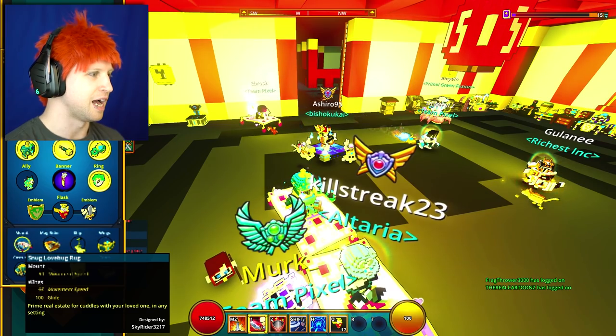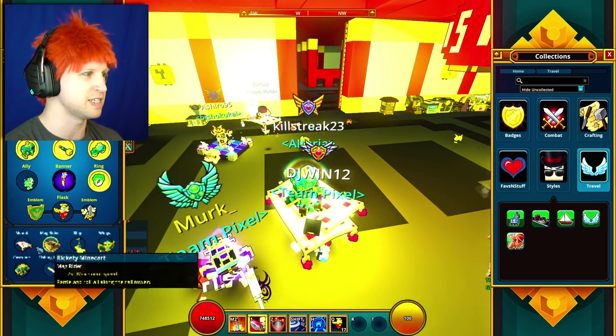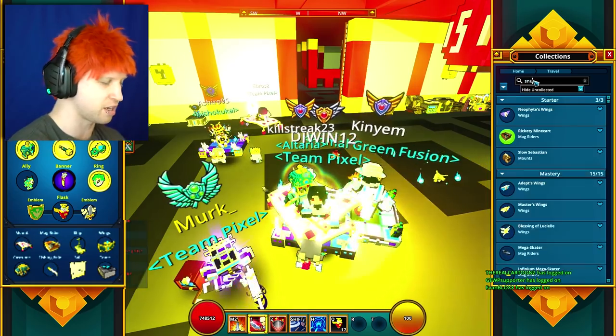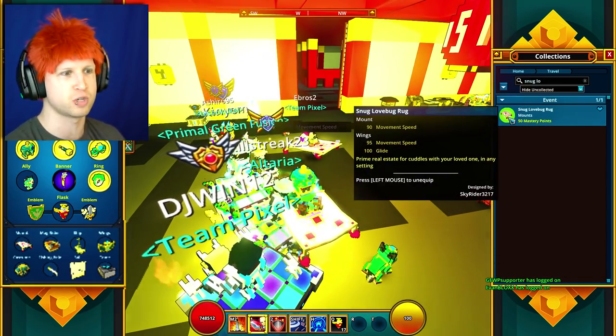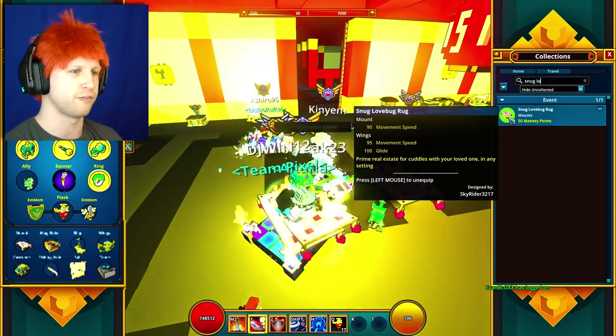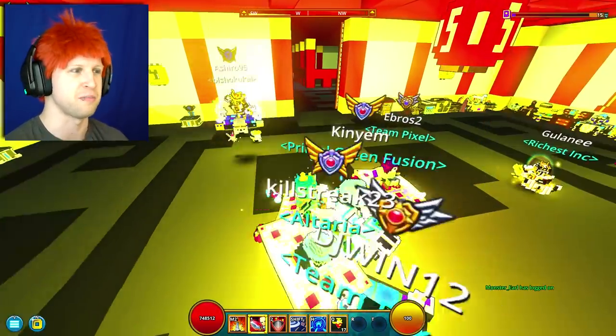The mount is called the Snug Love Rug right here. It's going to give you 50 mastery, which is going to be really, really good for people to just end up getting a free 50 mastery.